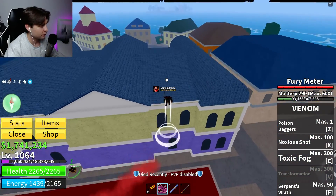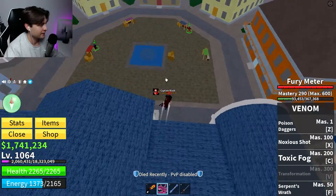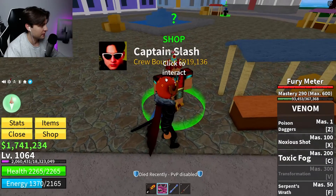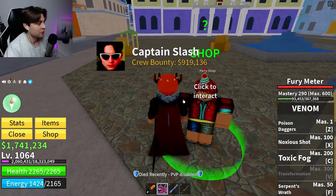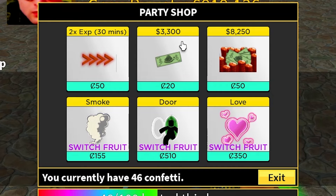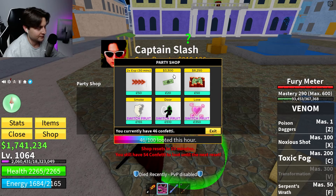We are in the middle town right now and here you'll find this special NPC. This is Barry's Shop — click on him to open the shop and you'll see these interesting items that we can purchase. But we need confetti, and I'll show you how to collect it soon.